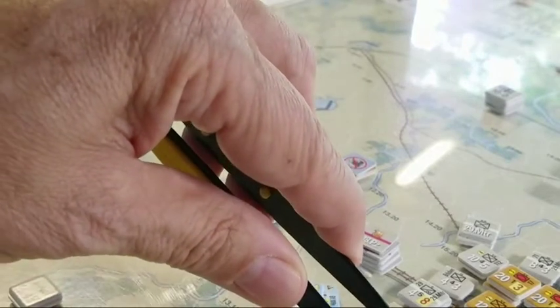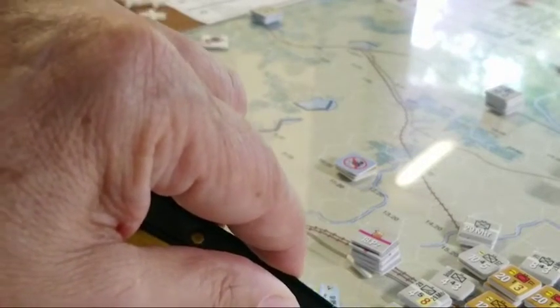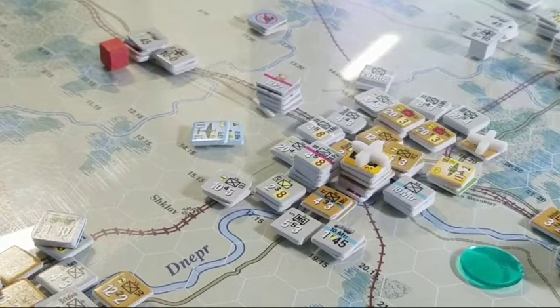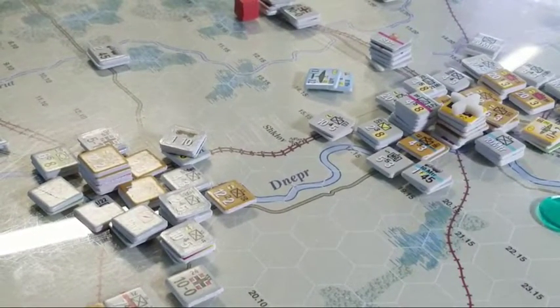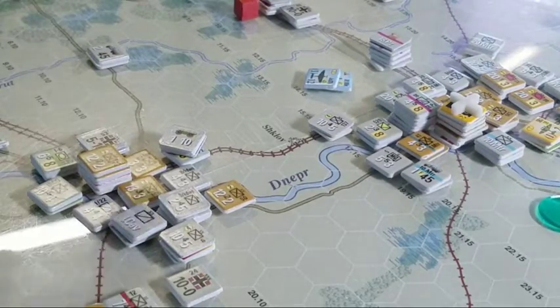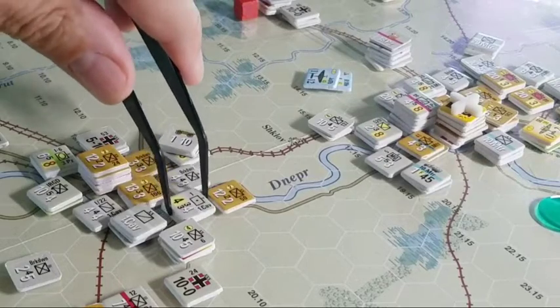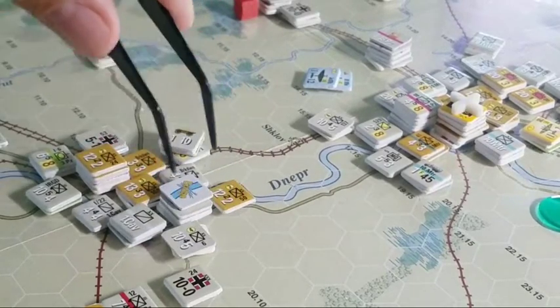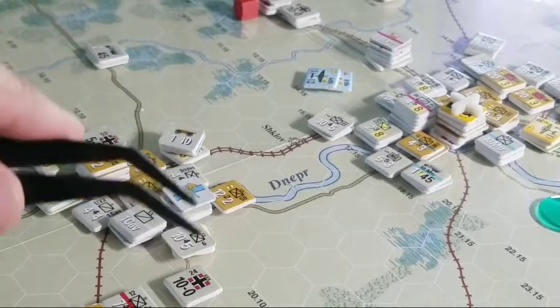Same situation down here at Osha — couldn't get around because you've got this major river. You've got to move one unit with all its moving points over at a time. I moved these guys this turn and crossing the river was one thing, but turn two I put a bridge down in the south. Right here we used one of our bridge elements — there's the bridge — and that allowed us to lunge across and bring four divisions over.